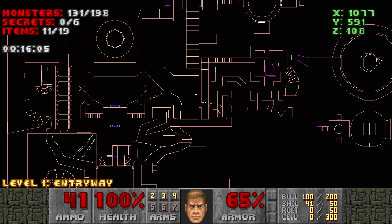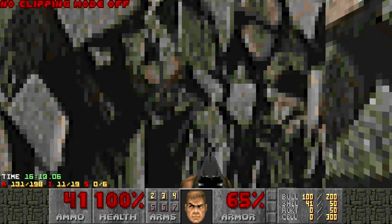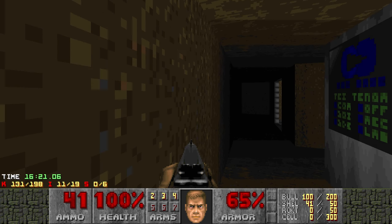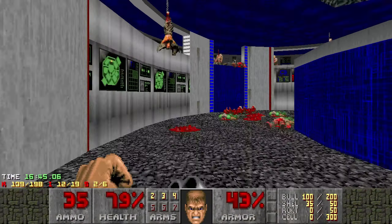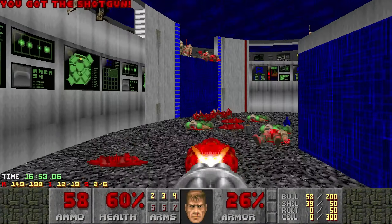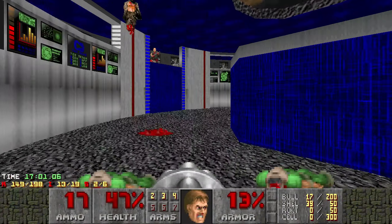Alright, well — you know what that means. I'm just gonna noclip up there. It turns out there's a room branching off of that. And if it has a key, then that's when we start deducting serious points. It has a switch. Something to my right. Chainsaw. This is really not an ideal fight right here — this is where you'd really want the light amp goggles, but yeah, we don't have those. I think I still have blue armor — 13% of it.